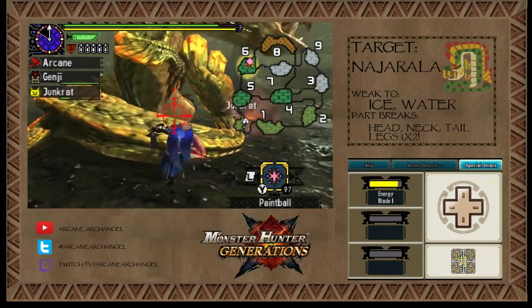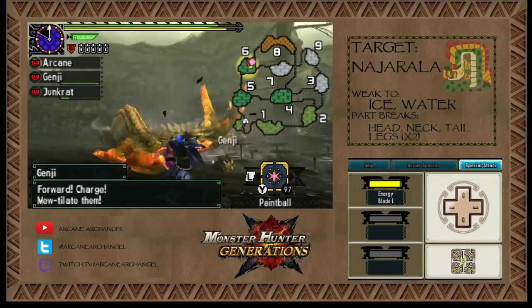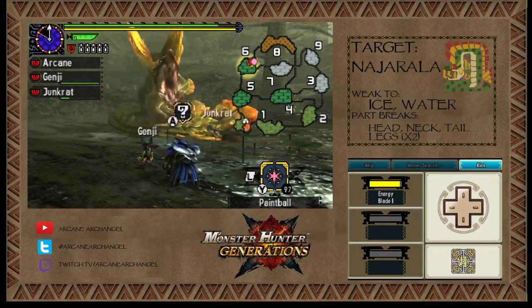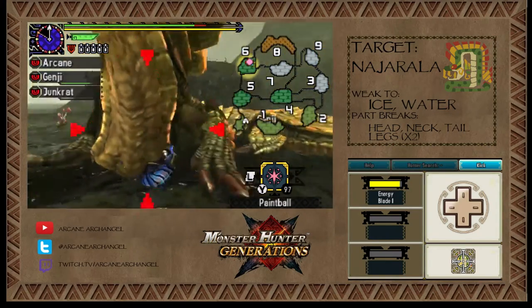I've taught my cats a couple new skills. Right now you see Junkrat's using Explosive Roll — it's a new Palico attack where they sort of roll around on the ground and drop bombs everywhere. I don't think I broke something, but I staggered the monster, so that's good.